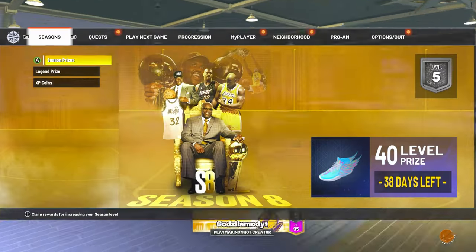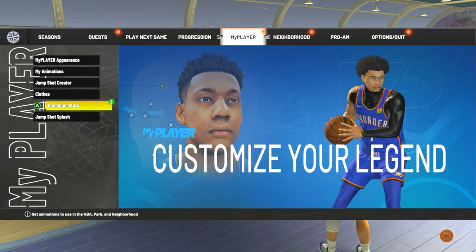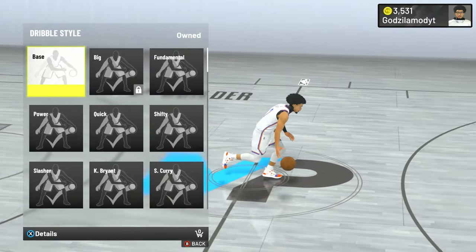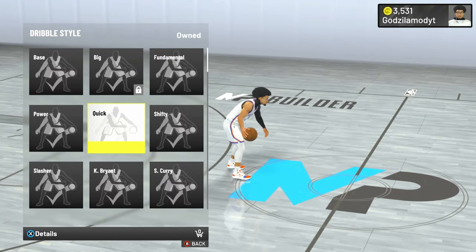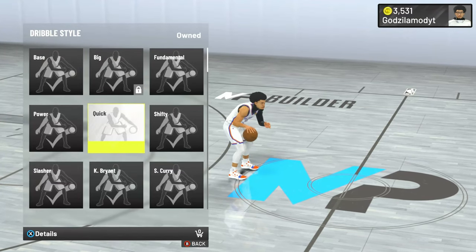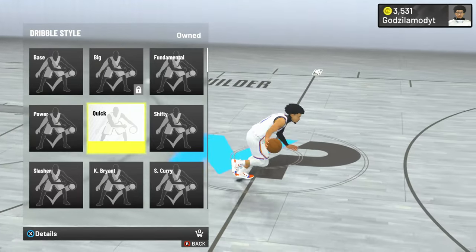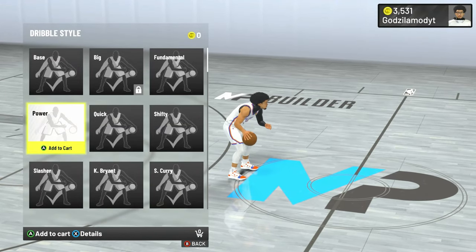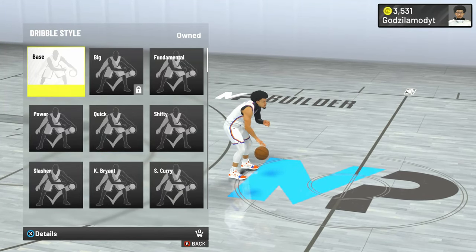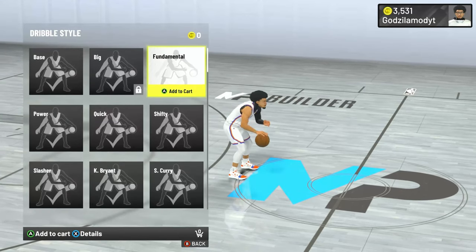Let's go ahead and look at the signatures. Let's go to my player, go to the animation store right here, wait for it to load. Now, playmaking moves — dribble style. The dribble style I've been using all year is Quick, because these other ones just don't do it like Quick. Quick is just the best thing because it helps you so you won't get the ball ripped from you. I recommend don't use Base, Power, and Fundamental — these three. The other ones you can try out for yourself, but to me, Quick is the best thing to use.